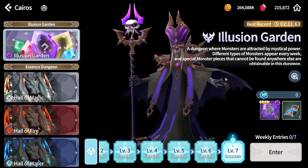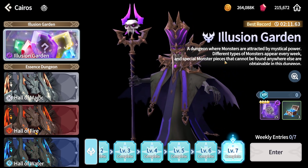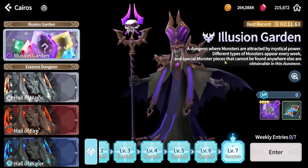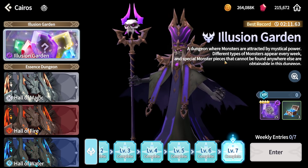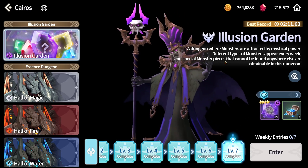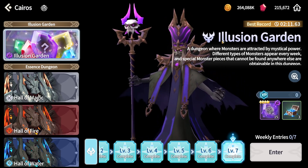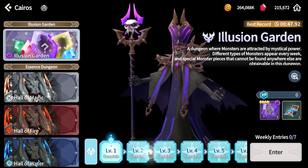New illusion challenges are out. This time Dark Lich was the illusion challenge for global servers. If you're interested, Korea already received the Dark Hug Croas. Following the rotations, we can expect a Dark Heart pretty soon — probably after a Darion (the light vagabond) rotation. But for now, let's talk about the Dark Lich.